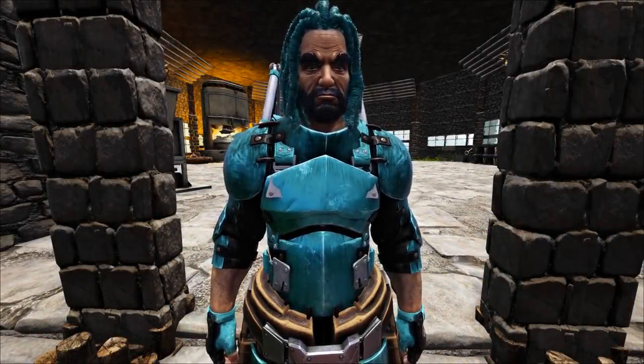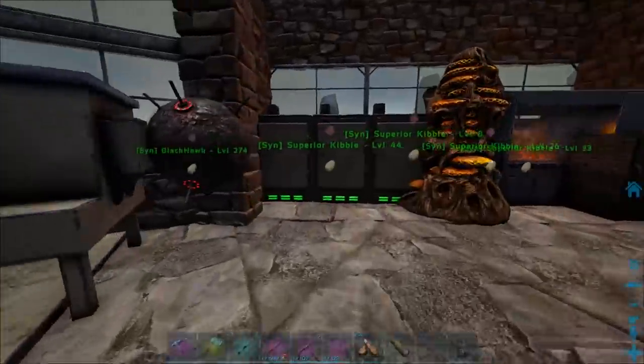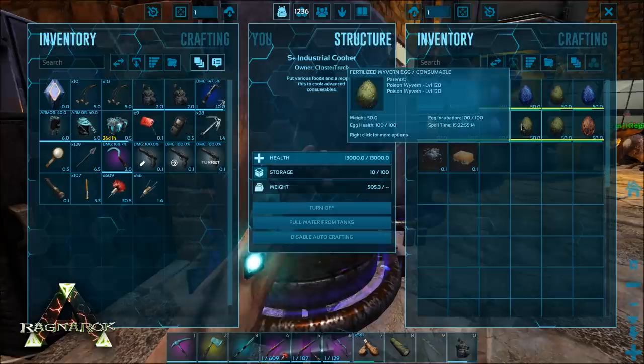Hey guys, welcome back to a brand new episode of Ark here on our Cluster series. Today we're going to be hatching up some of those Wyvern Eggs, and I've actually gotten some extra ones since you last saw. So first of all, these are all the bad ones that I'm going to be turning into Extraordinary Kibble, which we'll do probably now in a second.